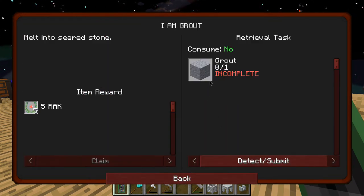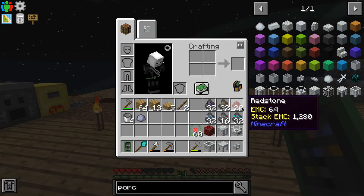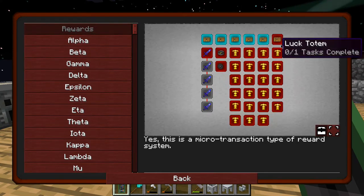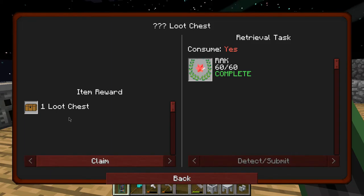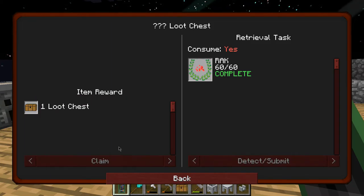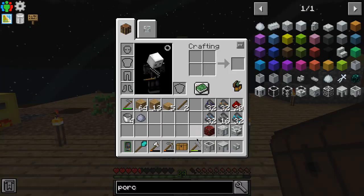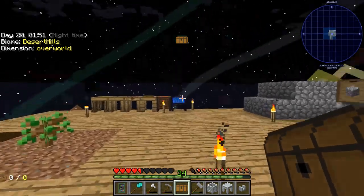Next we need to have one crouch — let's get a reward, we haven't gotten this one yet. Which one is it? I don't think it tells you, I think it's a random one.